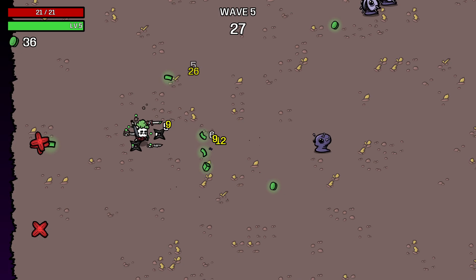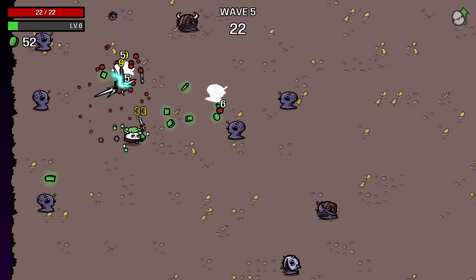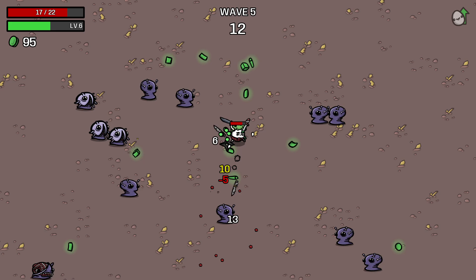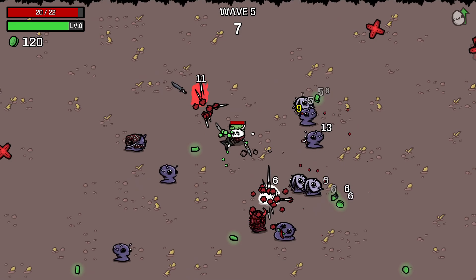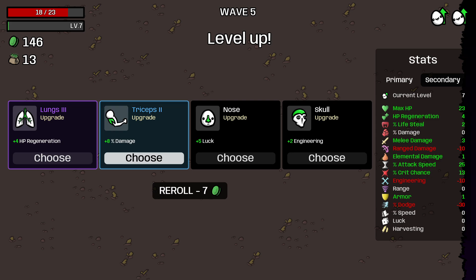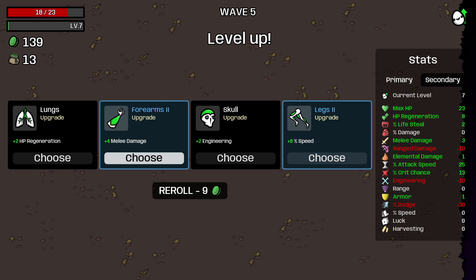Number six: you should avoid buying items that aren't synergistic with your build. I mean items that are going off a stat you're not investing in - like there's an item that deals damage whenever you pick up stuff based on your luck. This sounds useful, but most of the time it's a wasted slot if you're not fully opting into a luck build. The game has several of these items which sound like a good idea - like setting your enemy on fire on every hit - but if you don't have elemental damage backing it up, it's actually a waste of money.